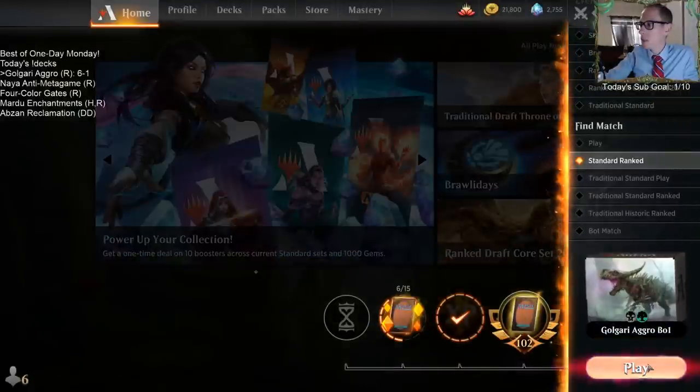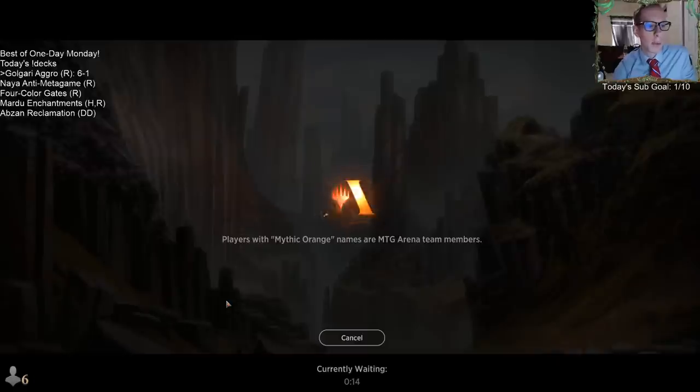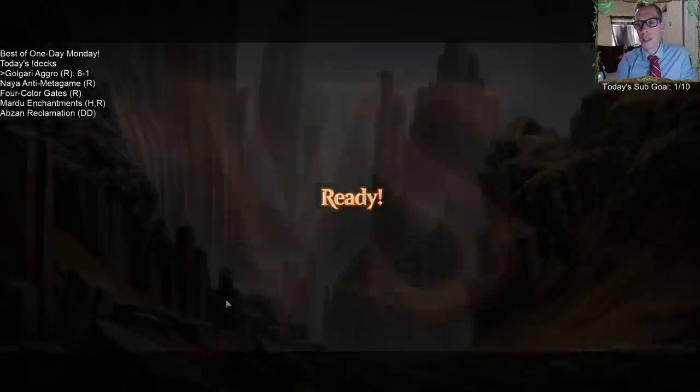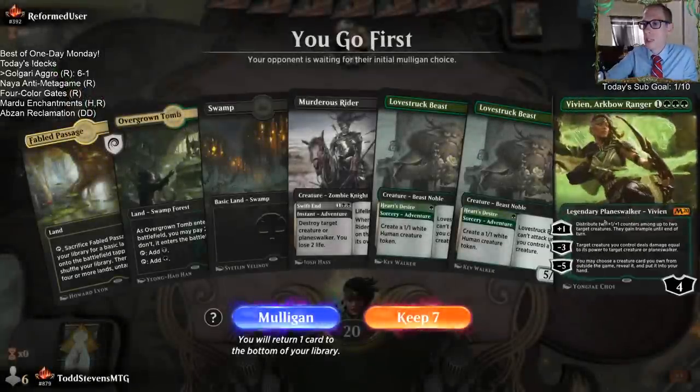Alright, 45 minutes — we can play another one here with this deck. We haven't faced the Cats matchup at all. You said you've added 3 Brontidons for that matchup. I like the Vivian plan of just giving the creatures trample, and you know, Questing Beasts — I like the Vivian plan myself.